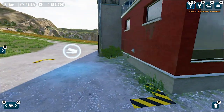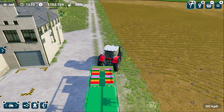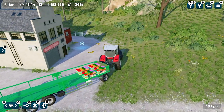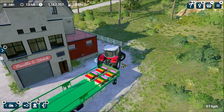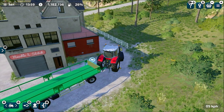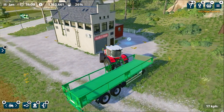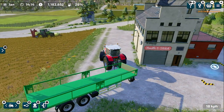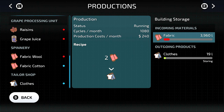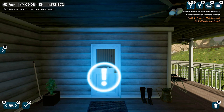Oh my god, that's really really expensive — I was not expecting that! A hundred thousand dollars! That's a lot. Anyway, let's unload these fabric pallets here and see what we get — this is the first time I'm going to make clothes in Farming Simulator 23. Three, two, one — here we go! Now we need to skip some time so that the tailor shop starts producing clothes for us.